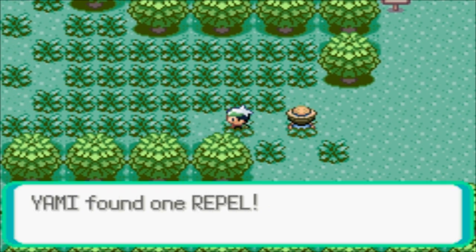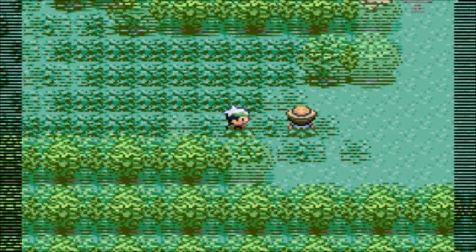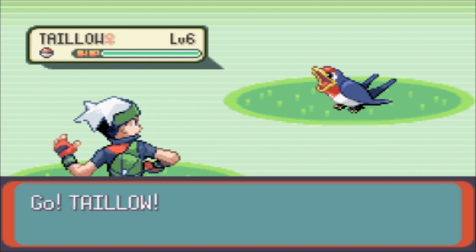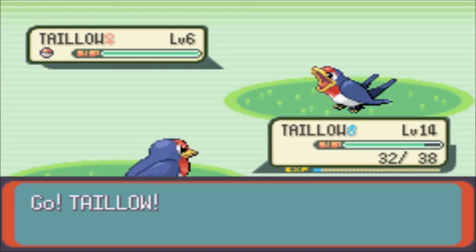I want this Pokeball - it's a Repel. I'll add that to my Repel collection. I should have used it before I turned around. It says Swellow - no, it's a Taillow. Swellow's the evolved form. I always get mixed up.